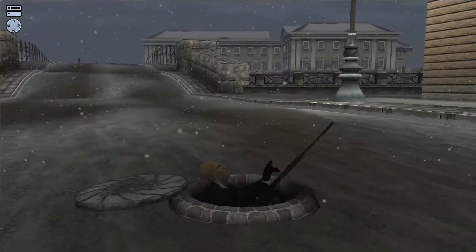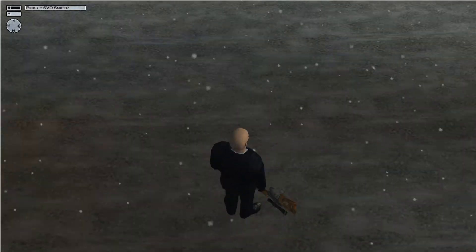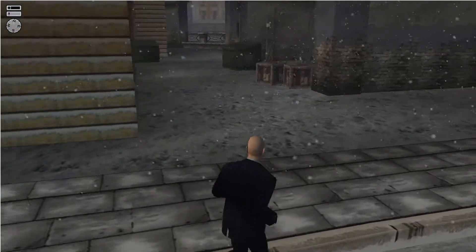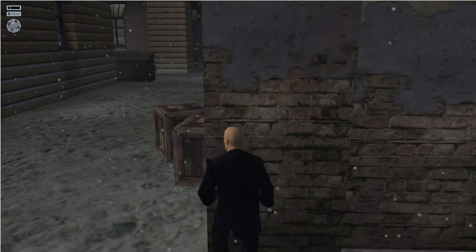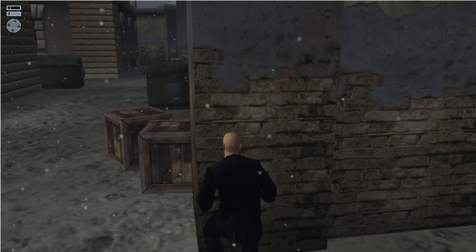Alright, we can start climbing up. We've got to be careful though — make sure the soldier is not over there. Then you can get up. Drop the rifle. And then very carefully, position yourself right here. This is the tricky part.